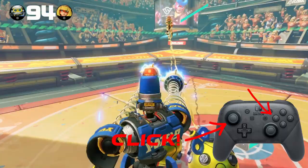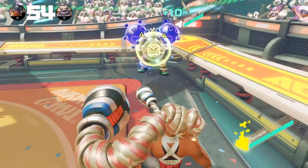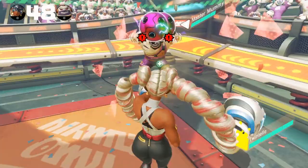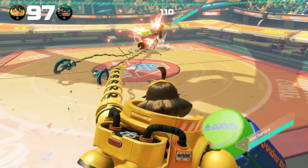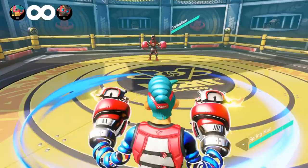Pressing the dash button while blocking an attack allows you to quickly move forward or backwards and potentially set up for a counter attack. You can't block punches forever, however, and your shield will eventually break. Your shield recovers after some time.